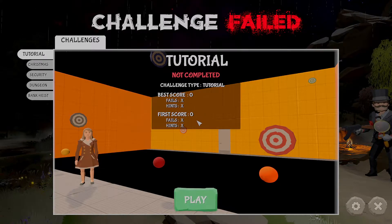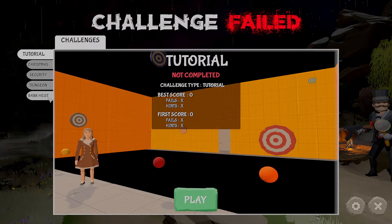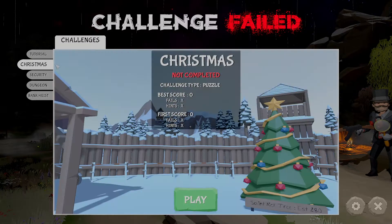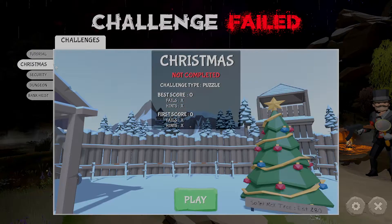What's going on guys, Dress Gassad here. Today we are playing Challenge Failed. Basically this is an escape room style game where you have several different maps you can play. We have a bank heist, a dungeon, security, and a special Christmas map. We'll probably do the tutorial today and either the Christmas or bank heist.